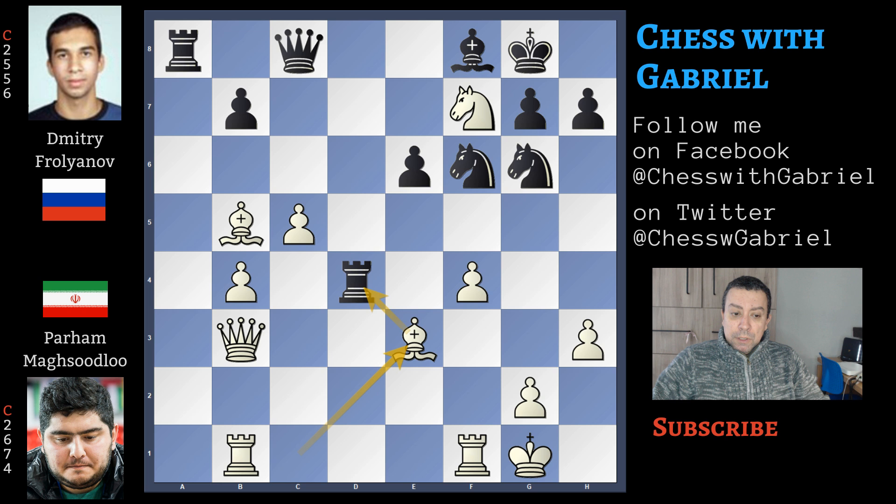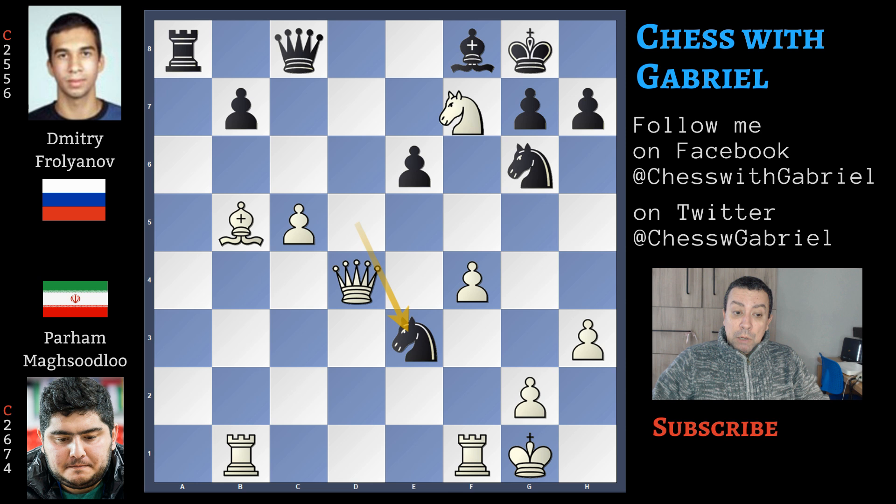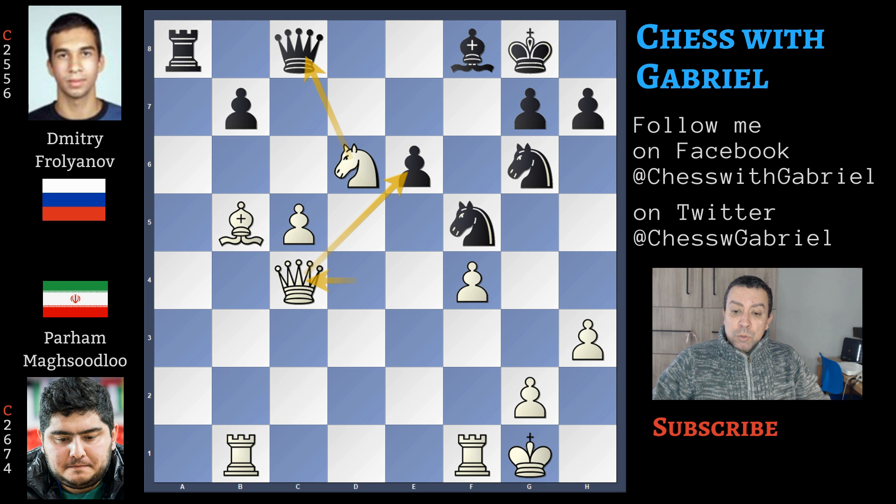King to g8 is forced, bishop to e3, and the problem for black is that it's not possible to find a good square for this rook because everything is controlled by white. The only thing to do is to try a tactical defense. Rook captures on b4 attacking the queen, queen captures, and now knight to d5 is a fork, but of course white can protect this bishop. Queen to d4 protecting the bishop, knight captures attacking the rook, now knight to d6 saves the knight with tempo against the queen. Knight to f5, same idea against the white queen. Queen to c4, knight captures on d6, c captures on d6, the bishop recaptures, but white is the exchange up and also in a winning position.